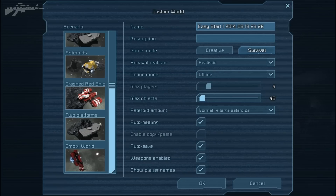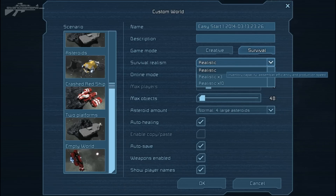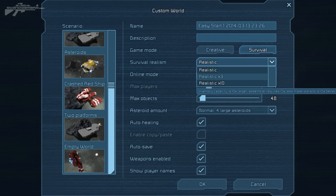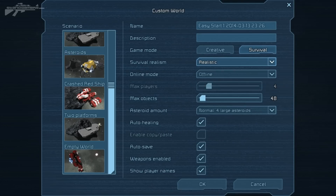Let's have a quick look at the settings. It's quite simple — you either choose creative or survival, and you can change from creative to survival, so you can build a big station in creative and then switch to survival later. You also have layers of realism: super realistic where everything takes forever, three times speed where it takes a little less time, and ten times speed where everything is accelerated — mining, production from assemblers, and so on.